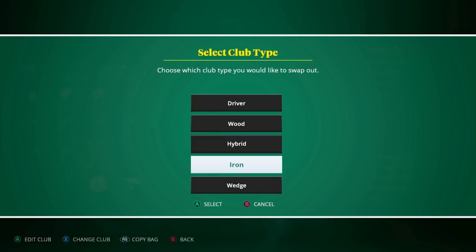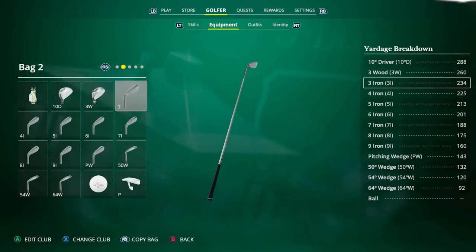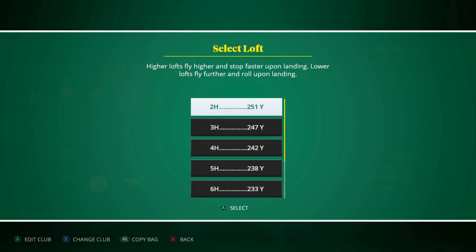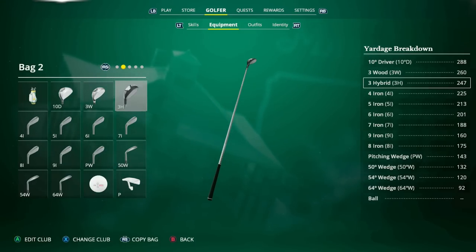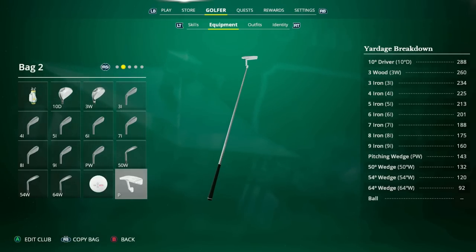If you want to go back to the pitching wedge, keep in mind it's considered an iron and found in the iron section. You can swap any club in your bag — if you want hybrids only, you can change out irons for hybrids: 2 through 9 hybrid, a full bag of hybrids if you want. The customization system is really good. The menu does move slowly at times, but you can switch between bags with the right stick and have different loadouts for specific courses or rounds.